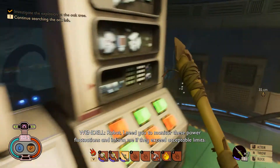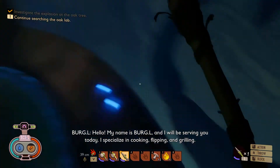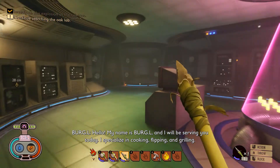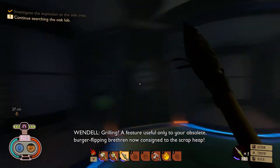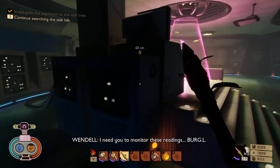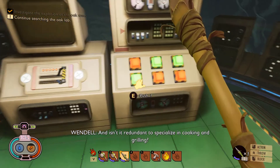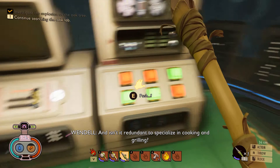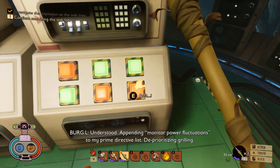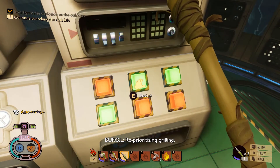A robot voice says: 'I need you to monitor these power fluctuations and inform me if they exceed acceptable limits.' The robot responds: 'Hello, my name is Burgle and I will be serving you today. I specialize in cooking, flipping, and grilling — a feature useful only to your obsolete burger-flipping brethren, now consigned to the scrapyard.' The voice replies: 'I need you to monitor these readings.' Burgle responds: 'Understood. Appending: monitor power fluctuations to my prime directive list. De-prioritizing grilling.' Then it reprioritizes grilling again.